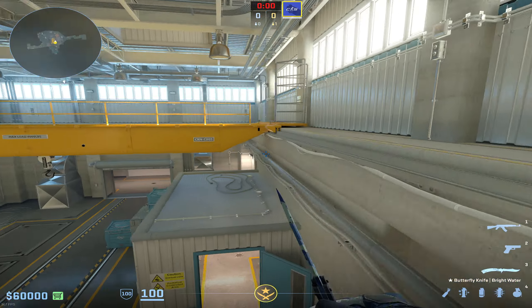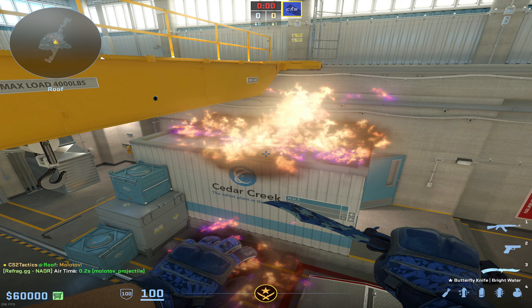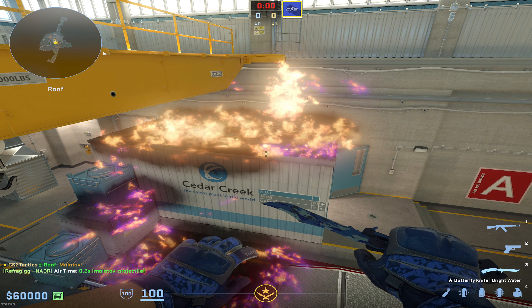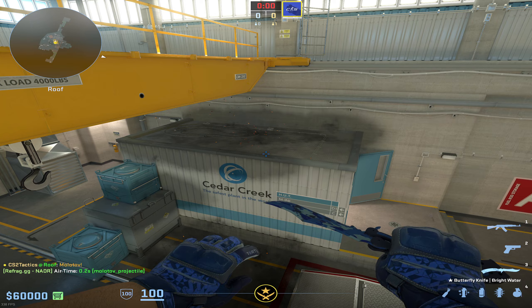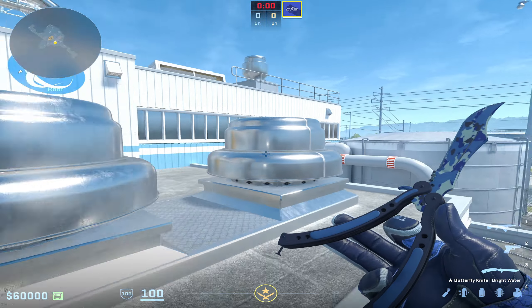I'm going to show you the best ways to molly off hut on CS2 Nuke. This is one of the most difficult positions to nail down and get consistent when you're molotoving it. However, it's one of the most important by far. If you can learn how to consistently do this, it is a fantastic piece of utility that's going to help you win a lot of rounds on Nuke.